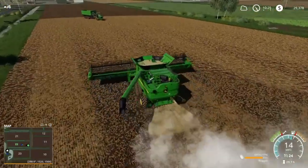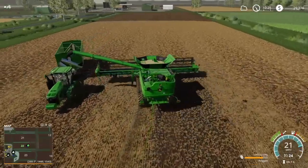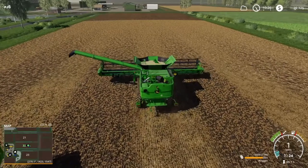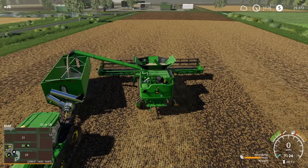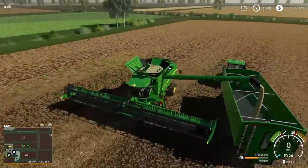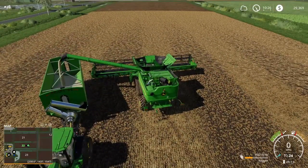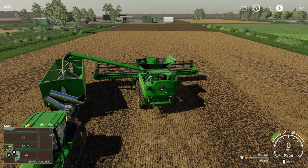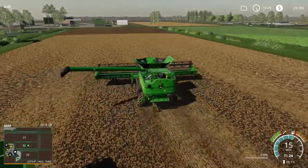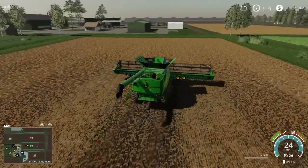Now that this field is completed, we can go ahead and sell off this field. We're starting to get big equipment and this is one of our smaller fields — these brakes really don't want to work today. As we get bigger, I think this field is just going to become a hassle, especially trying to plant it with the air cart near the poles at the end. I think it's just time to let it go. This was field 27, the first field we started with — she's been around for 29 episodes but it's time to move on.